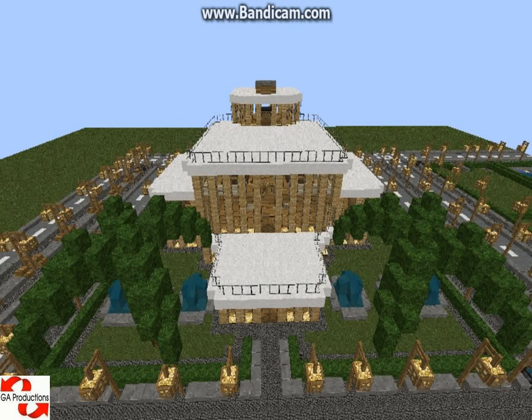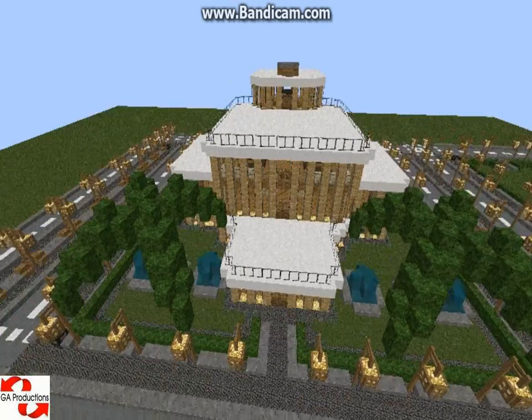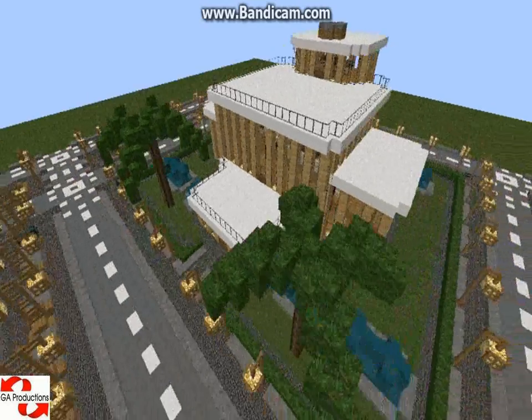You see, the cobblestone around the house is actually alleys if you want to go around the house and not step on the grass. At night time the palms are lit up because inside them there is a glowstone. Let me show you the house from the outside and how it's actually looking.